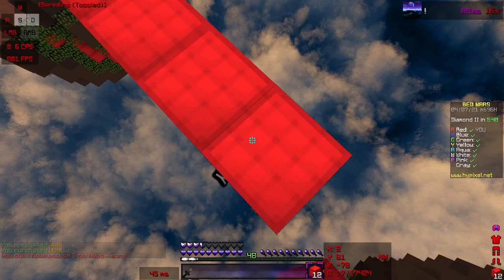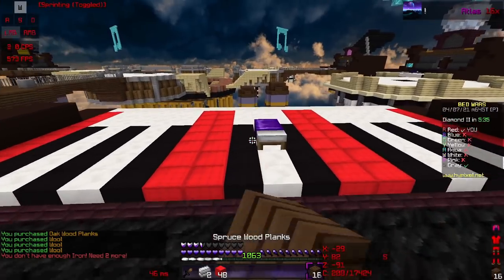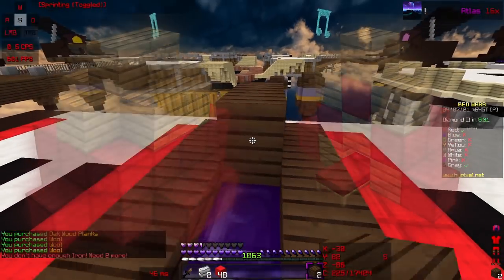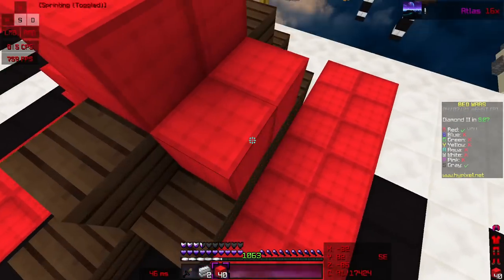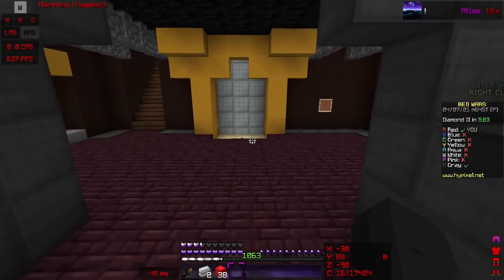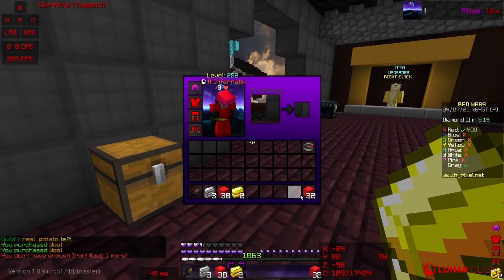The defender waits for the appropriate resources to place one of the defenses shown on screen — these are the best and most efficient defenses used by top doubles players. When you're on a fast iron map, replace the wood with clay. I'll explain what fast iron means later in the video.